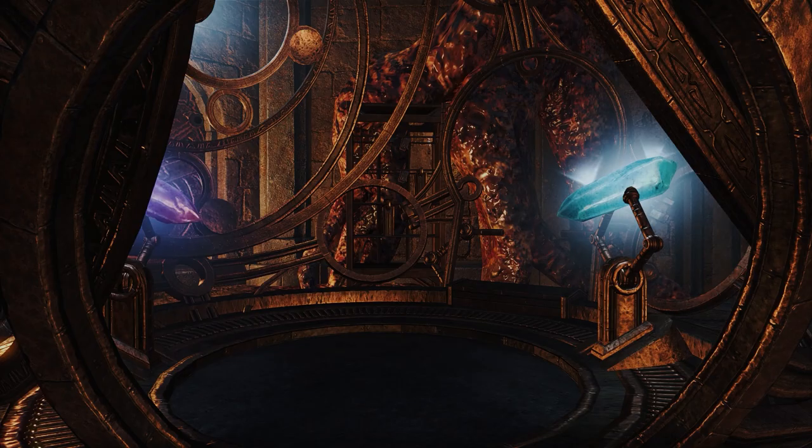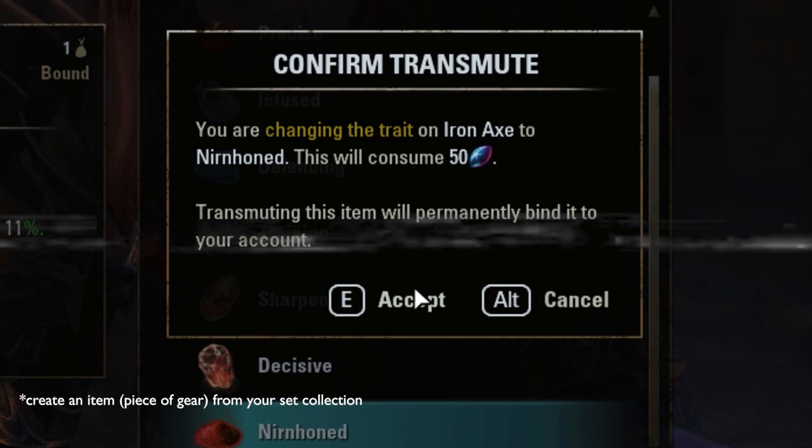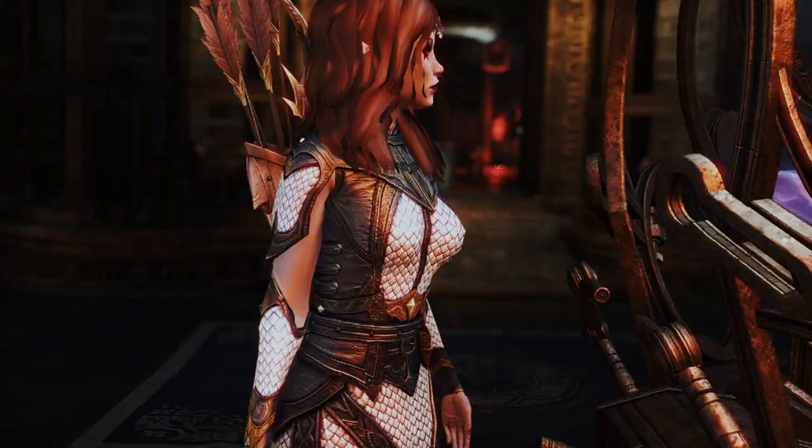In Elder Scrolls Online, Transmute Crystals allow you to transmute and reconstruct gear. In other words, you can change the trait of your item or create an item entirely by spending transmute crystals at a transmute station. If you're a normal ESO player, then you likely consider transmute crystals to be a fairly desirable commodity.